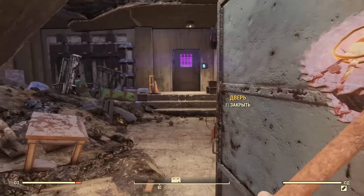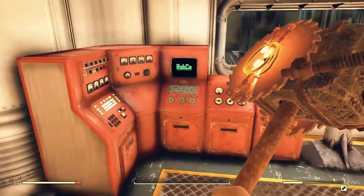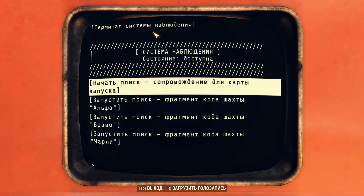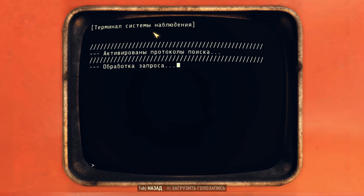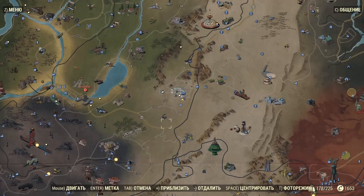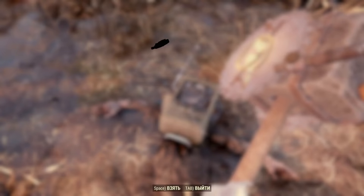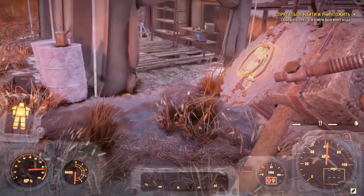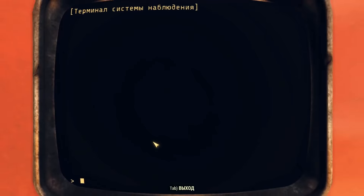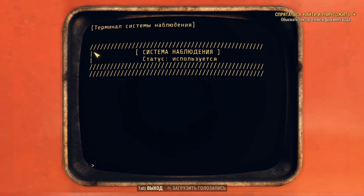Теперь, после того, как у нас есть карта, нам нужны будут коды нужной нам шахты — это либо Альфа, либо Браво, либо Чарли. Подходим к терминалу и запрашиваем задание на поиск кодов, после чего телепортируемся в ближайшую к заданию точку. Убиваем Горелого, который несёт этот код, и забираем его. Так нужно сделать максимальное количество раз — то есть 8. После этого терминал не будет выдавать вам задание на поиск кодов для этой шахты — их всего должно быть 8.